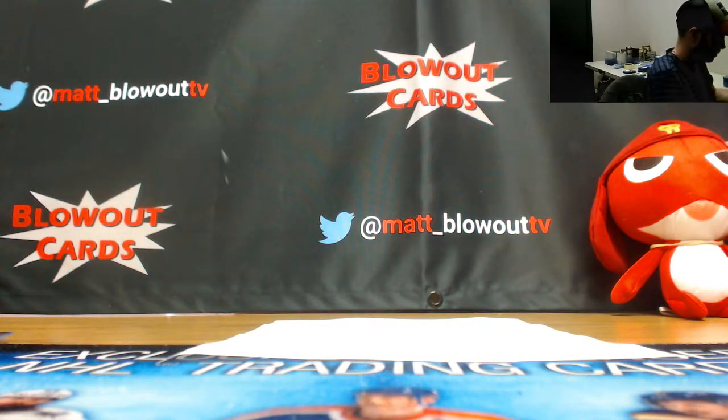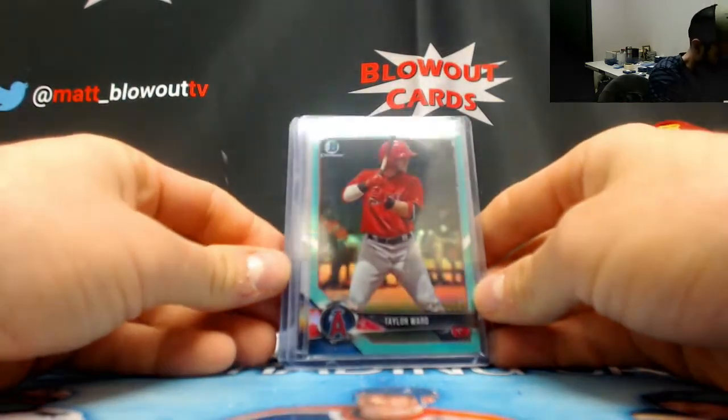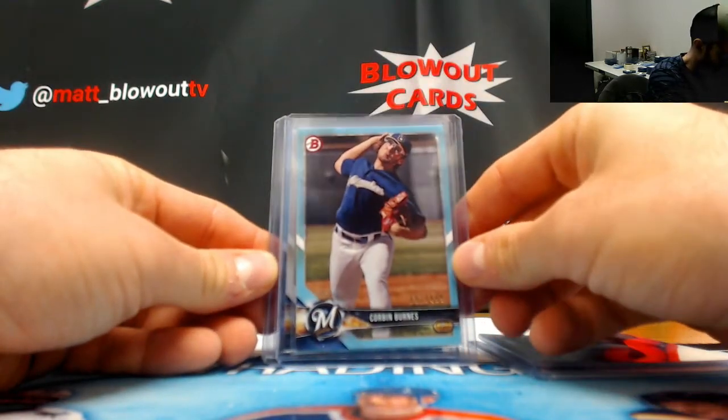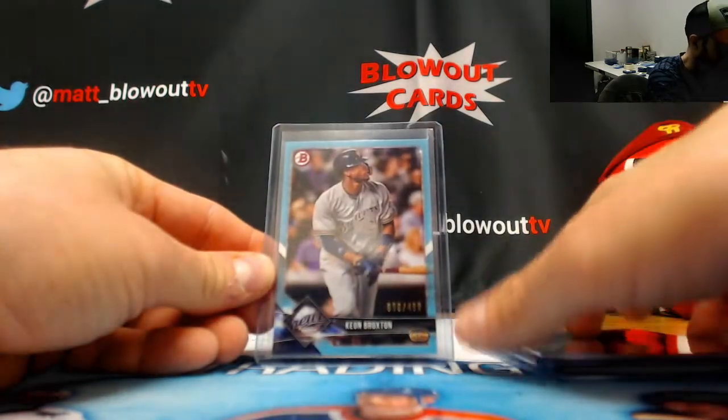First spot. Angels — unfortunately there is no Otani in this. Ward 125. Murphy, base autograph. Corbin Burns 499. Burns, base autograph. And then Keon Broxton.